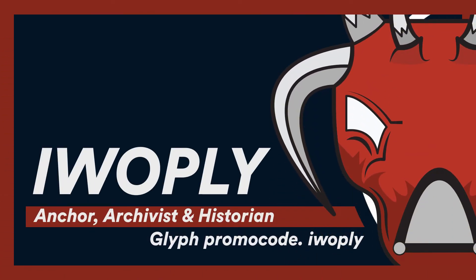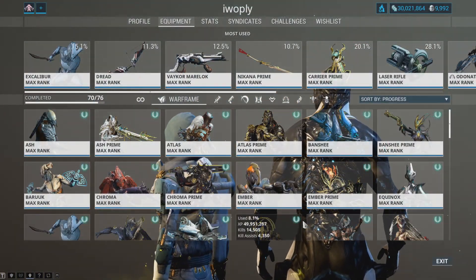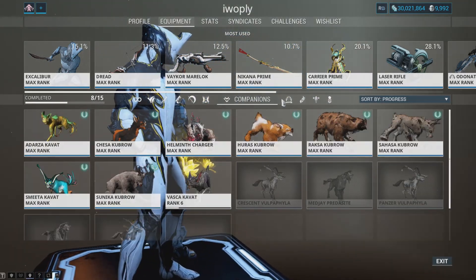The Mastery Rank 4 test will be the first test you need to complete to rank up to Mastery Rank 4, Novice in Warframe. To unlock this test you'll need 22,500 mastery points, which you can get by increasing the rank of your weapons, warframes, companions and more.